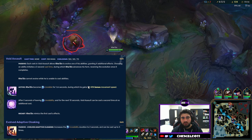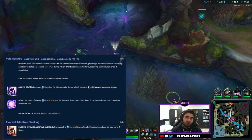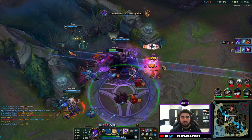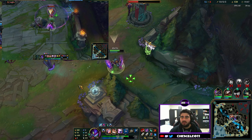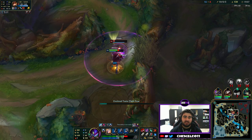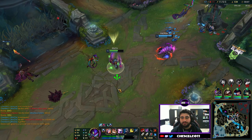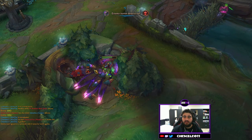Last is the ultimate, Void Assault. Every time you level up your ultimate you gain the ability to evolve one of your other abilities. The ultimate makes you invisible for 1.25 seconds during which you gain 40% movement speed. After two seconds of leaving the invisibility, you can recast it within the next 10 seconds to gain a second proc. The evolved ultimate gives you increased invisibility duration — about two extra seconds — and you get three charges of your ultimate instead of two.